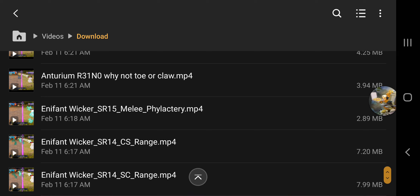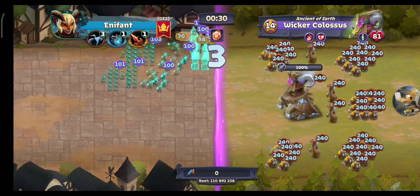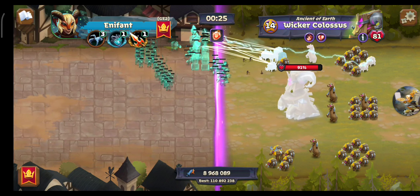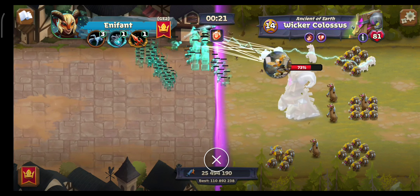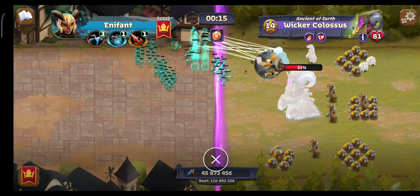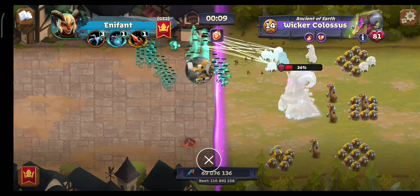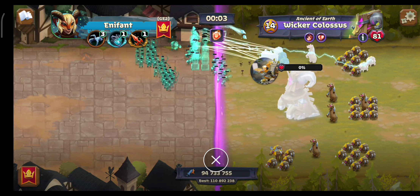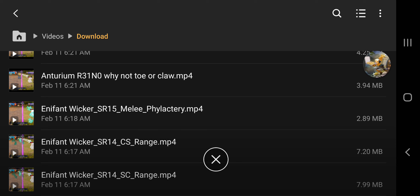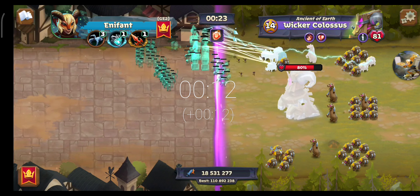We have several builds from both Anterium and Eniphant that we'll go through very quickly. This is very similar to what I've been running — we're using the phylactery and the claw. With the frost wizard we're able to get the freeze on that first pack of minions, and that enables the crystal spires to hit their maximum of three targets each. The crystal spires are third on the damage, so long as they can hit at least three targets, because it goes archers, hammer throwers, then crystal spires.